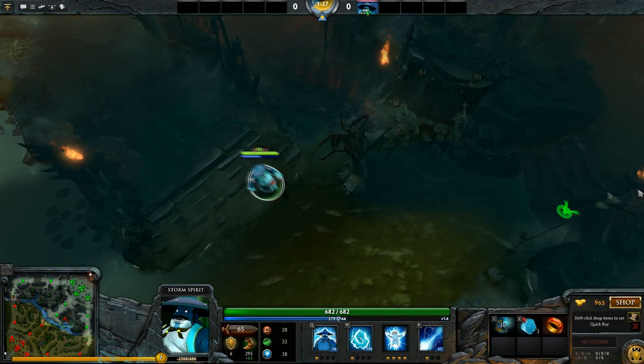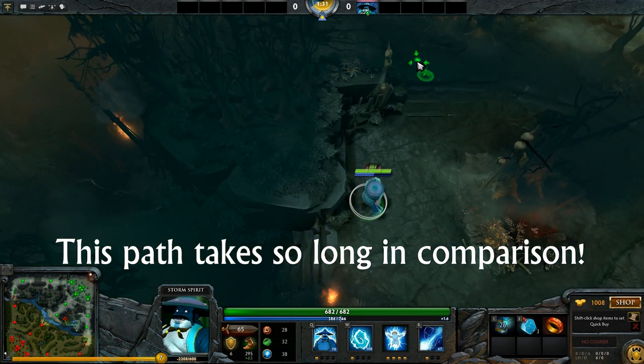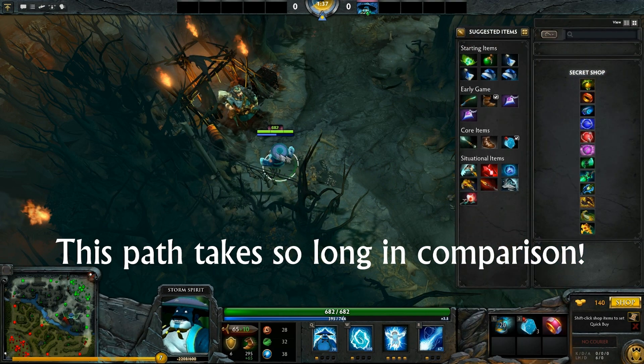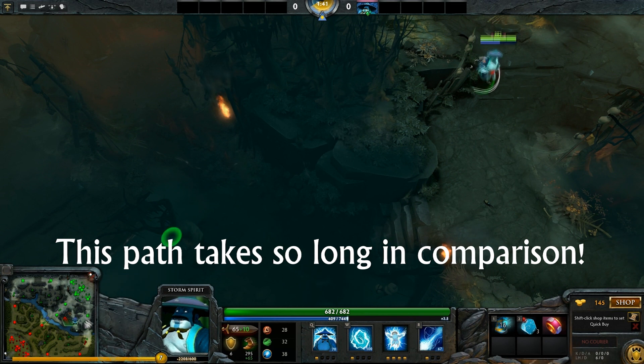However, the lane that is most affected by this by far is the middle lane. It will save you a good 5 seconds when you are on the Radiant side and about 15 seconds when you are on the Dire. This is absolutely huge, as spending as much time as possible in mid lane will allow you to better control it as well as better help your team.